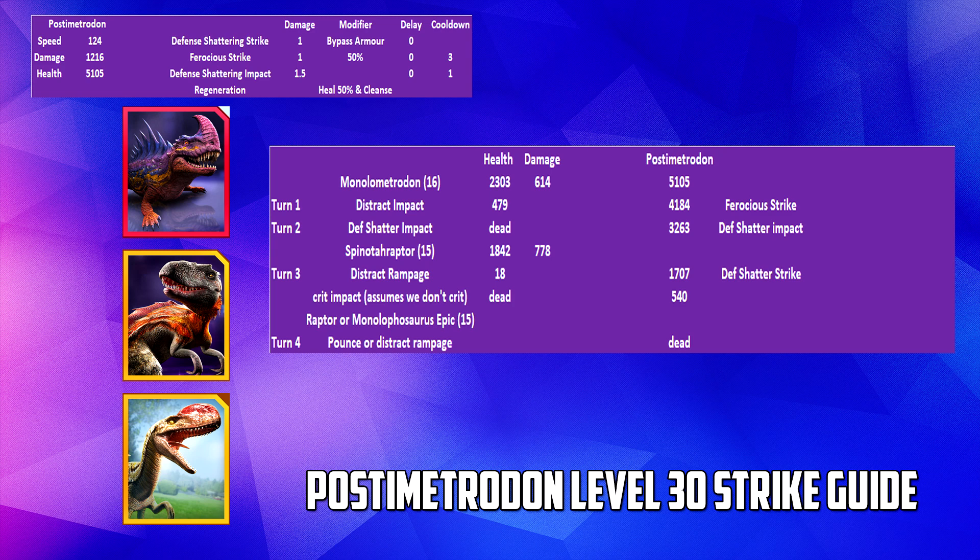We've got one cleanup dino left, which must be faster than Postimetrodon's 124 speed. I've selected Monolophosaurus at level 15, but this could be a raptor, a Dinocheirus, or any dino faster than 124 with significant turn-one damage — a pounce or rampage should do the job. The key thing is paying attention to that turn-two move: if it's Defence Shattering Impact, go with Spinoraptor second; if it's Defence Shattering Strike, switch and use the high-damage Monolophosaurus or raptor second, then bring in the cleanup dino third.